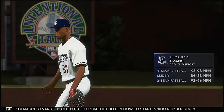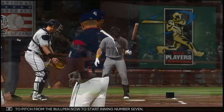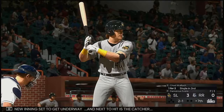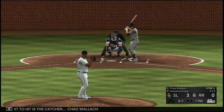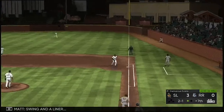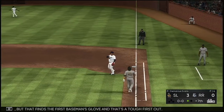DeMarcus Evans is on to pitch from the bullpen to start inning number seven. Next to hit is catcher Chad Wallach. On the 2-1, swing and a liner — that finds the first baseman's glove. That's a tough first out.